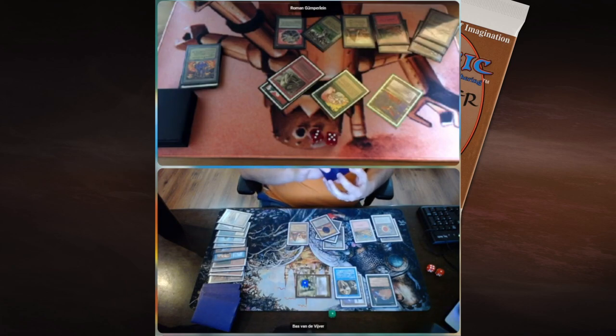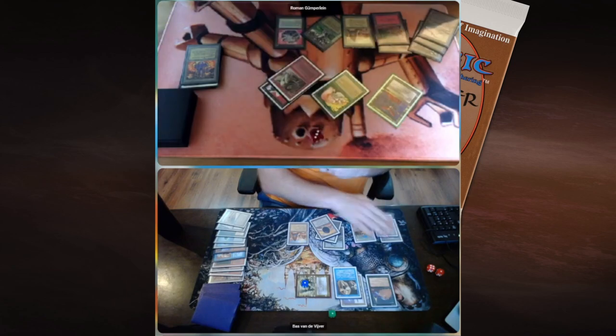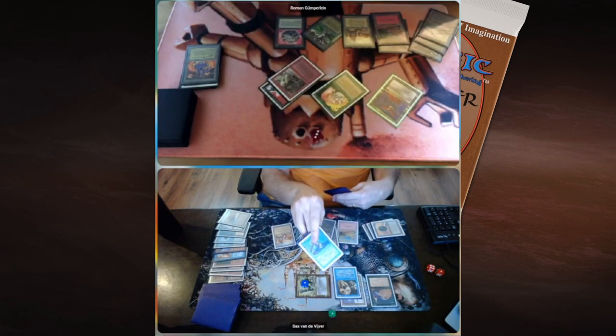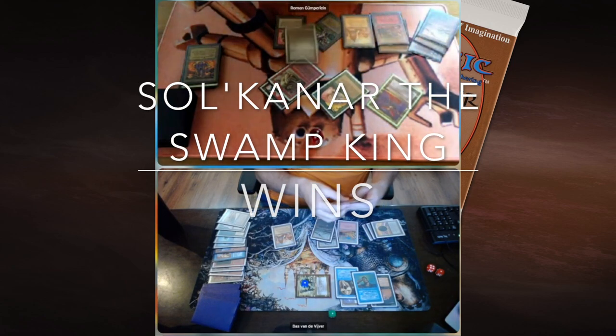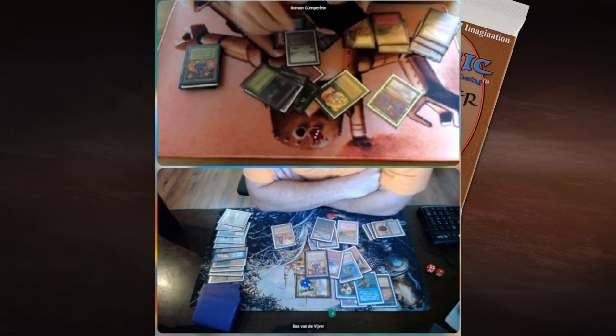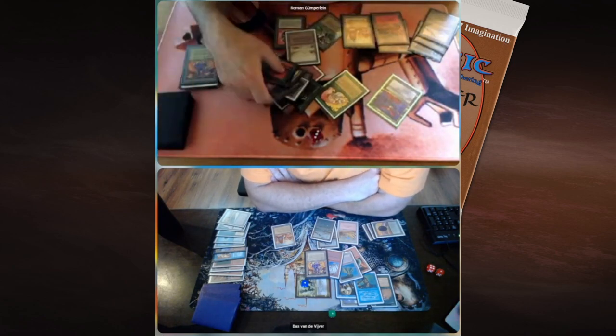Unfortunately for Roman, Urborg gets taken away and he's going to drop to three. He's got one more turn — or are we going to see a burn spell? Psionic Blast. That is too bad. But man, I really enjoyed these games. Thank you, Roman, and thank you, Boss. I apologize, Boss, if I was rooting a little bit too much for Roman — it's just something I do naturally when one person is playing powered and the other is playing underpowered. But Boss, you built a beautiful deck. Roman, also a strong deck, played really, really well.